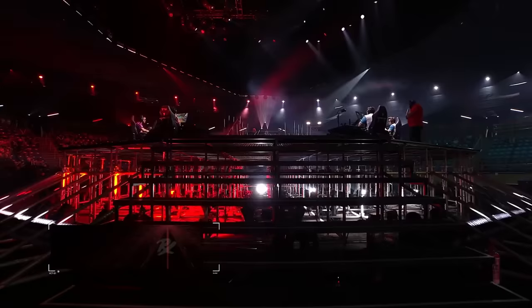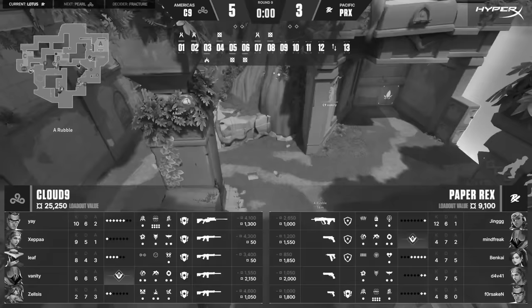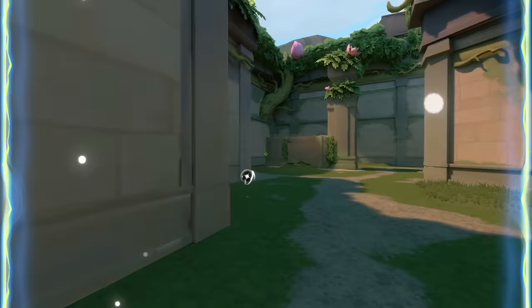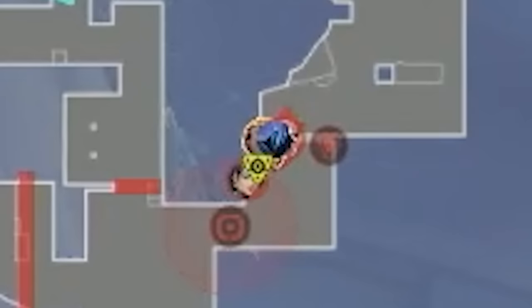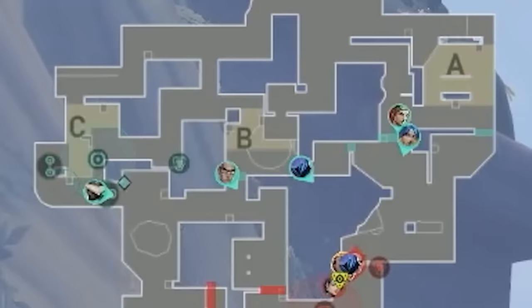During the timeout, Paper Rex are saying: we're getting completely owned at A — Cloud9 are just util dumping and running up. We can't even get past the choke. What if we Sky Flash, Raise Nade, and Sage Slow to delay Cloud9's push, then Omen TP across to Rubble? But Neon can beat the timing and catch the Omen mid-TP. So instead, Raise Nade Rubble — it'll stop the Neon peak and force her out in the open. Paper Rex open with all five players A, realizing A control is truly the name of the game. Cloud9 opened with their usual spread — Cypher C, Chamber op-ing B, Omen A link, and 2 towards A.